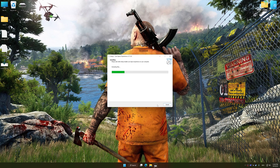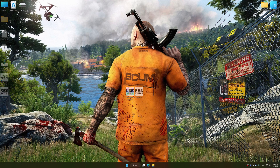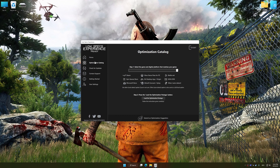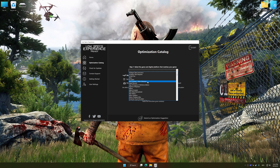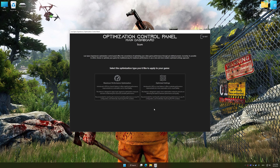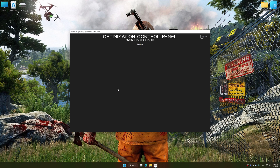First of all, start the installation process for Low Specs Experience. Once the installation is complete, start it from the newly created Desktop shortcut. Now select the optimization catalog, select the applicable digital platform, and then select SCUM from the drop-down menu. Once done, press Load the Optimization Package. Low Specs Experience will automatically detect the supported game version on your system. Now press OK and the optimization control panel will load.